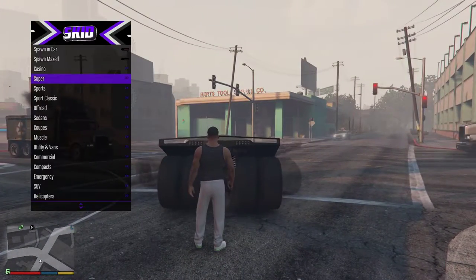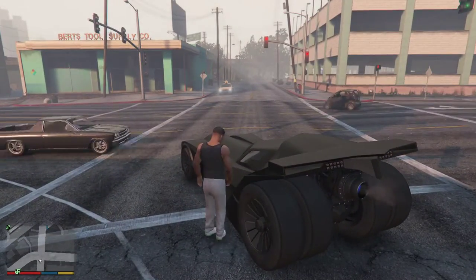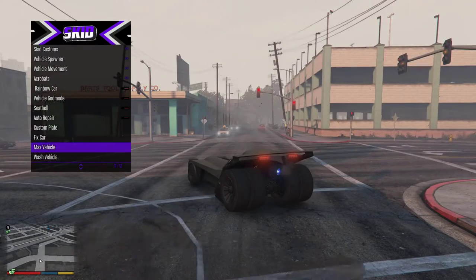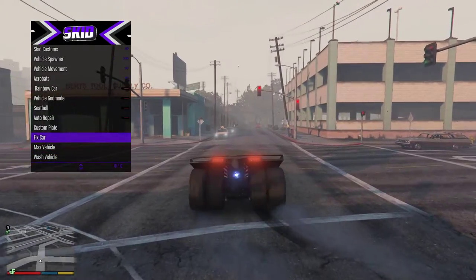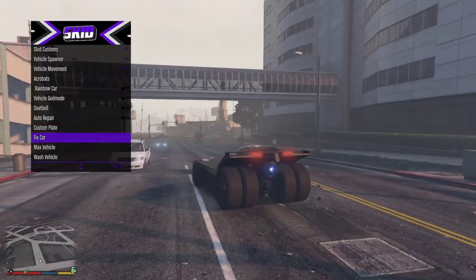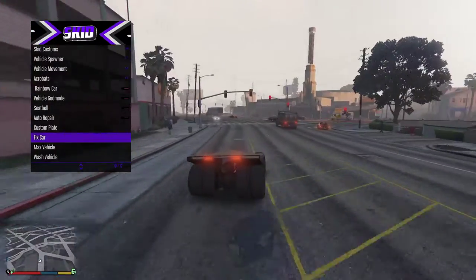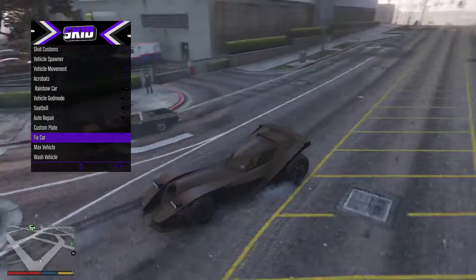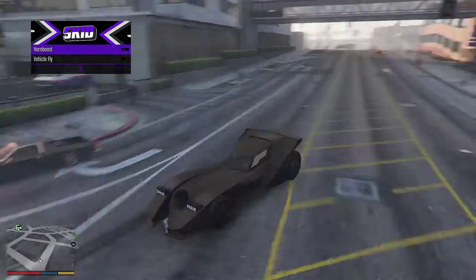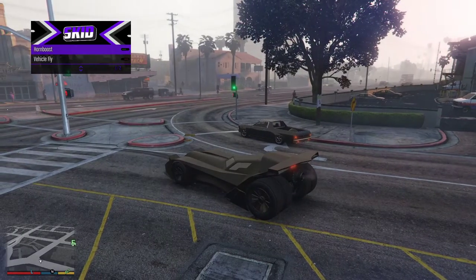I spawned a Vigilante but didn't press to spawn inside it. You can wash your vehicle, max your vehicle, fix your vehicle. There's custom and auto repair — look at this: I crashed, it's scratched, and now it's fixed. That is cool.